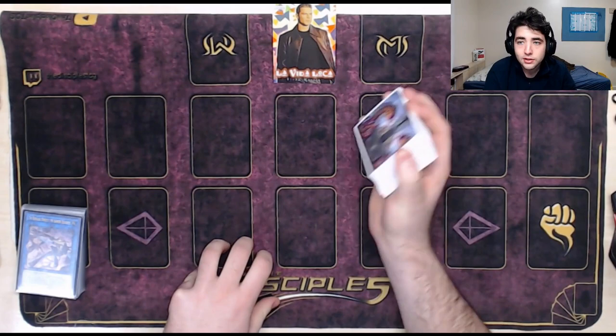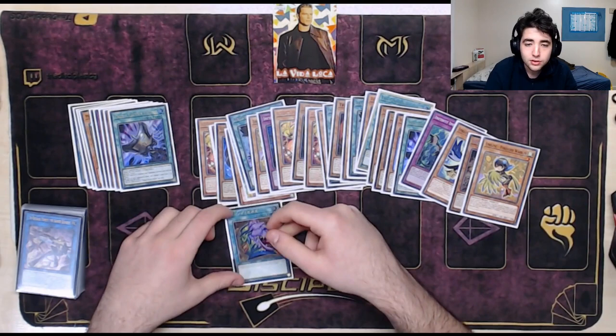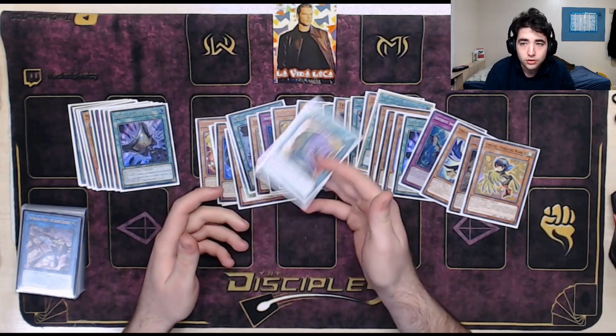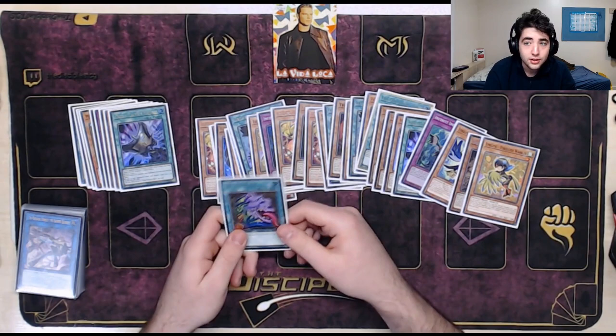Just so you guys know, this is the list — it's similar to the deck profile in the channel, but this list does have Pot of Desires. I'm doing it with Desires because a lot of people ask me about how Pot works in the deck. It adds a free-flow element, so it's a bit more challenging — sometimes you have to work with the Desires banish and consider when to Desires in the combos. As it's just test hands, it makes more sense to play this than a card like Troll.